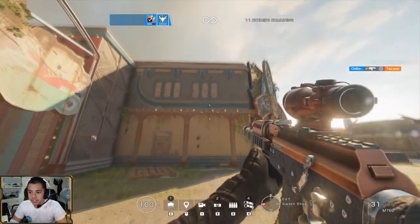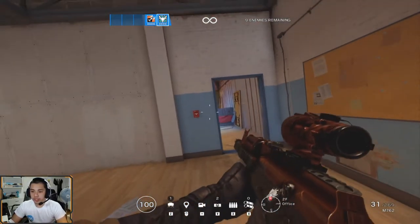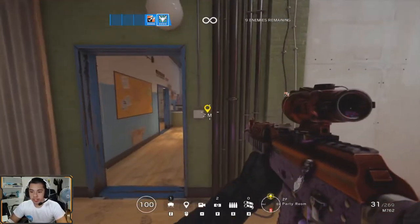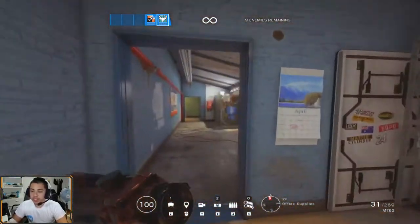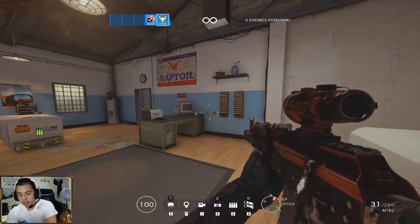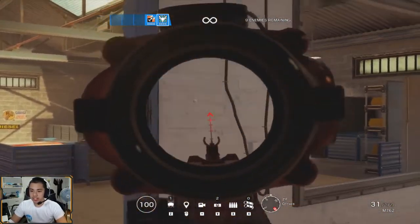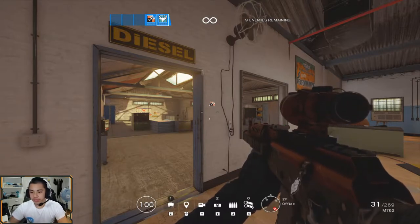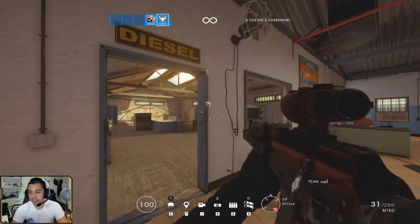For peaking, the general rule of thumb is the cover should be opposite of where you're peaking - if cover is on the left, you peak on the right. You want your body covered and to look small. There's something called a quick peek: basically A-Q D-Q. So A-Q D-Q - that's the basic quick peek.